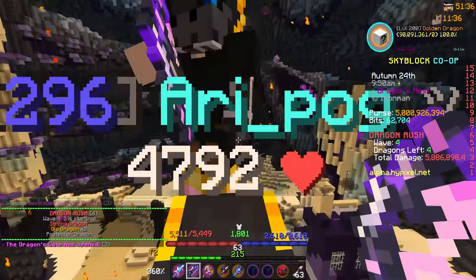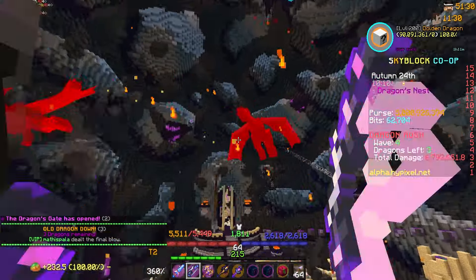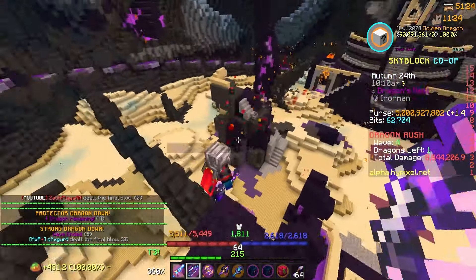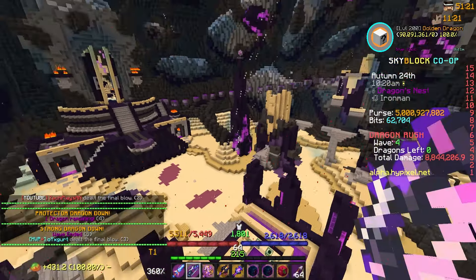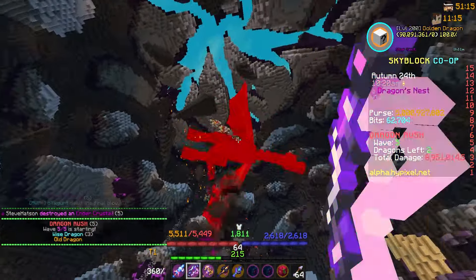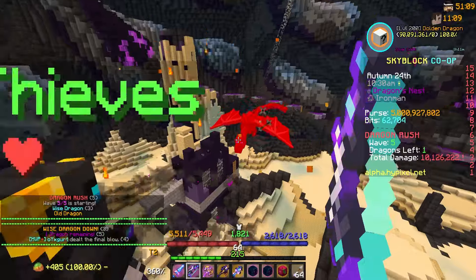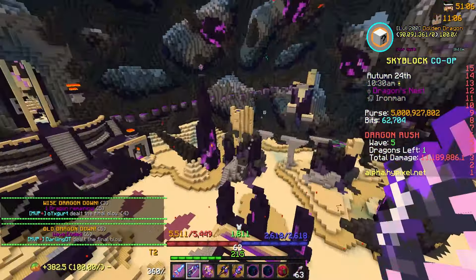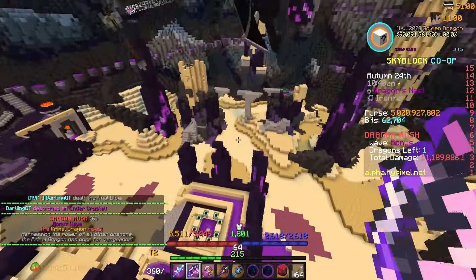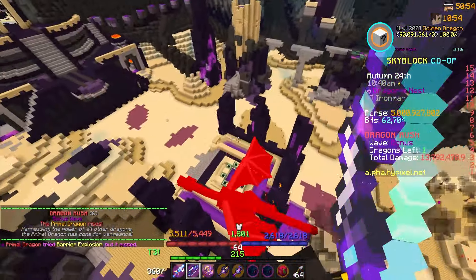I'm assuming there's gonna be a primal dragon on the last wave — that's probably how you get them. Something I'm not a fan of on alpha is when you hold right-click with the term, it draws back and shoots differently, putting quiver arrows into your hotbar. And wait — can people just spawn more dragons while the Dragon Rush event is going on? As you can see there are multiple waves, this doesn't always happen, it isn't guaranteed. There are multiple waves and this is basically the Dragon Rush.